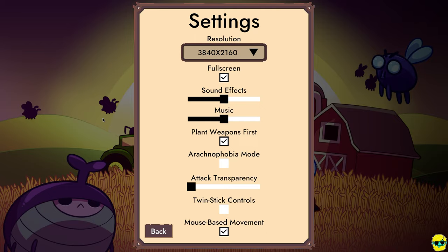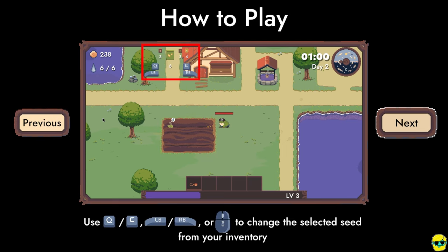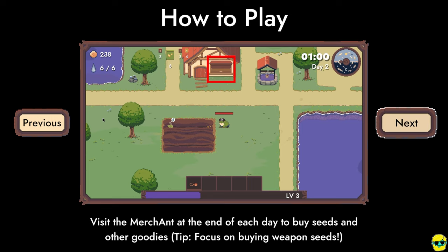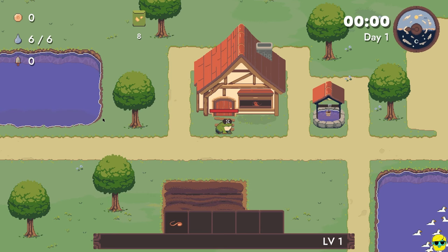Do I need to adjust any of the settings? Absolutely not. That looks great. Okay, how to play: plant seeds by walking over empty farm plots. Use left or right bumper to change the selected seed from your inventory. Walk near thirsty plants to water them. Your water count is visible at the top of the screen. Walk near a water well to refill it. Visit the merchant at the end of each day to buy seeds and other goodies. Tip: focus on buying weapon seeds — harvesting multiple of the same weapon will level it up. I'm going to use movement-based controls, but I'll see if I want twin stick.